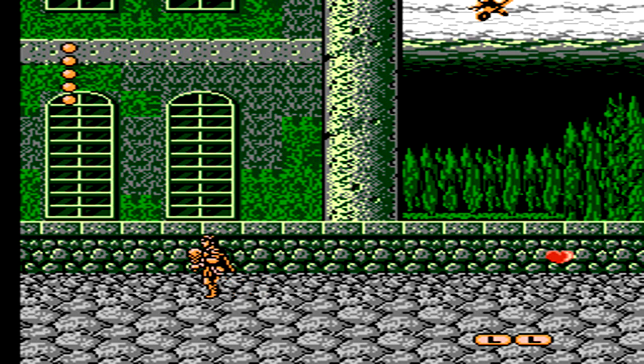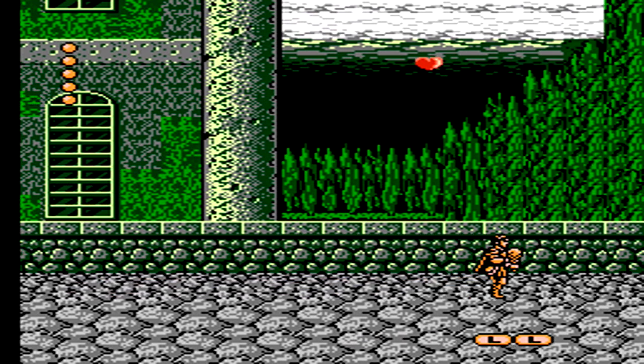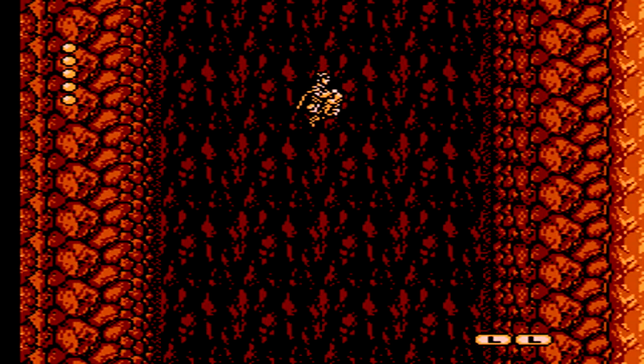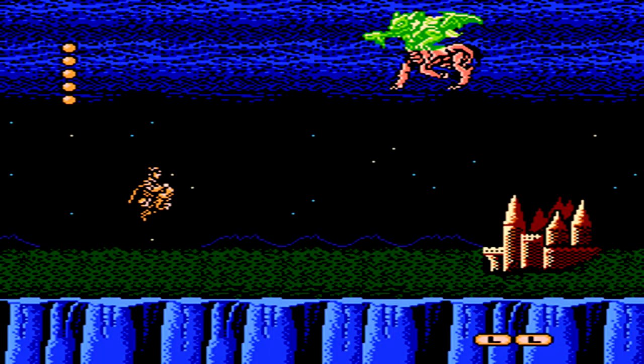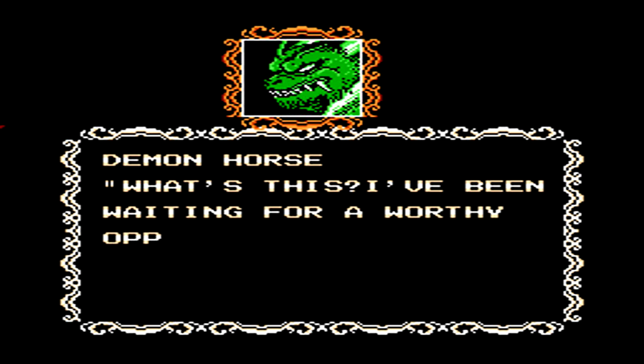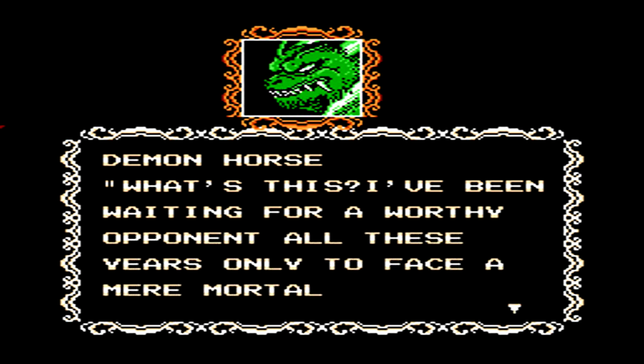He doesn't take too many hits, and once you knock the sickle out of his hand, he ends up dying, and then a bird will swoop down very quickly at you. You must defeat the bird without it grabbing you. If it ends up grabbing you, you get teleported to the beginning of that area. Right after that, you end up falling down and it's time for another boss fight — this is actually the boss fight of the stage.